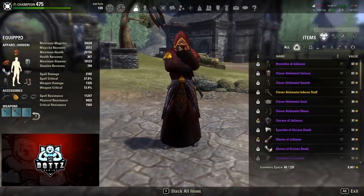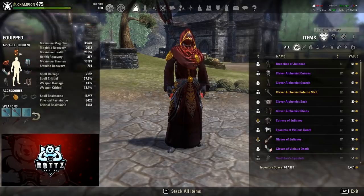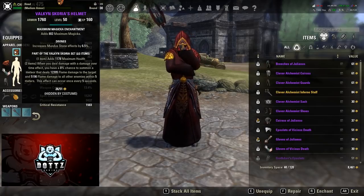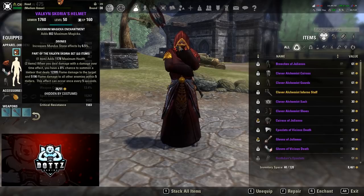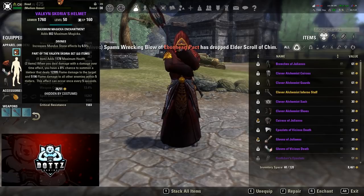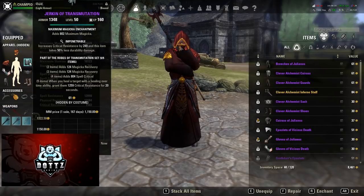Moving into the actual video, let's start with our gear sets. I have all the correct traits except for one — my head is Divine's but it should be Impenetrable. We are rocking two pieces of Valk and Scoria. Valk and Scoria gives us a big HP boost to make us even tankier, but the main reason I like Scoria is because it gives us a ranged nuke that has a chance to proc on DoTs. We don't run that many DoTs but I've still had no problem getting Scoria to proc — I still think it's worth running over any other monster set.